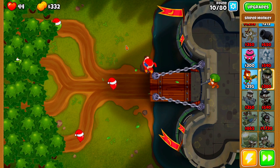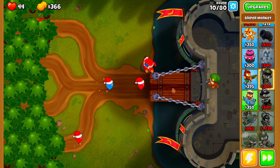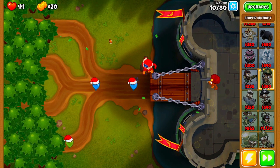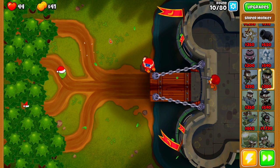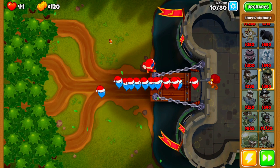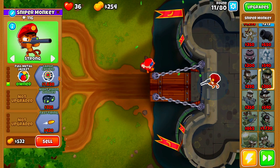We are going to drop extremely, extremely low on lives here, because unfortunately this is an expert map and we do not have our Monkey Knowledge turned on. I cannot stress it enough — if you guys have any Monkey Knowledge whatsoever, it doesn't matter if you're level 20 or level 100, make sure you turn it on because it will make this guide a lot easier to follow along to.